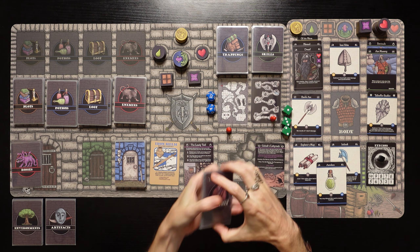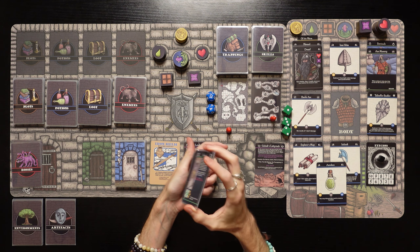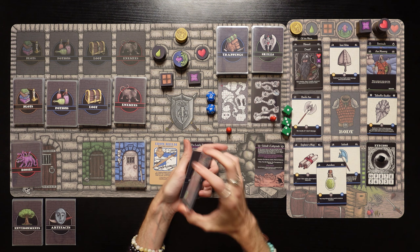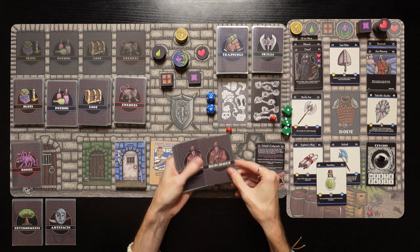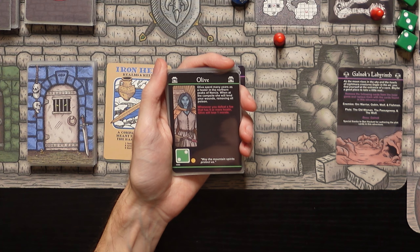Let's see which henchman is in the Lonely Troll. Normally you get to pick the henchman, but I like to pick a random one — that's who's hanging out at the Lonely Troll whenever we show up. Let's see who we've got this time. It's Olive. That's who it was the last time. Crazy.